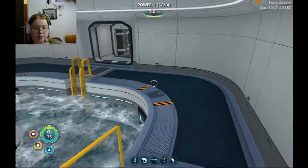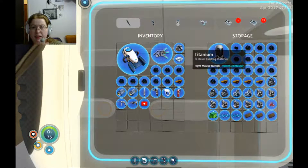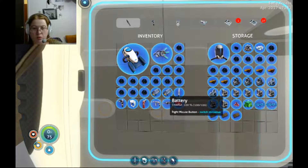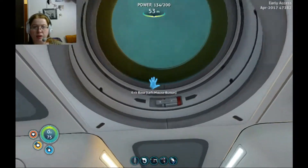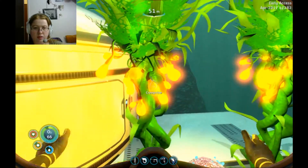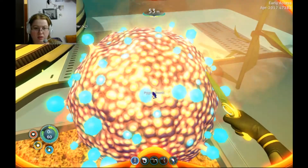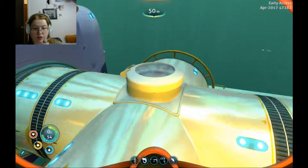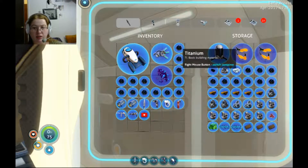What we need is to grab some titanium, put the lead and the salt away, and the extra gold. Because I think we need to actually properly expand our base a little bit. Unfortunately that means this stuff needs to go. How much room do we have? We do not have a whole lot of space, so let's put that and that in there as well.